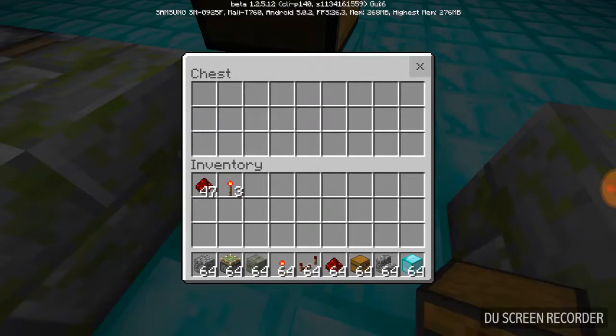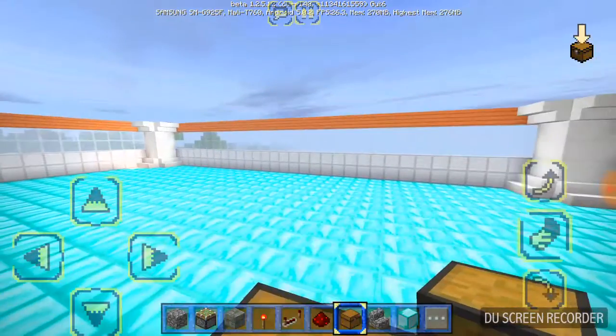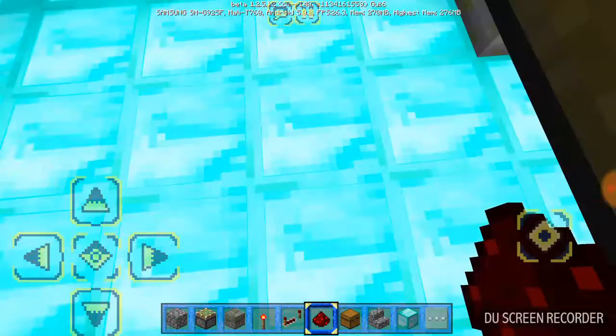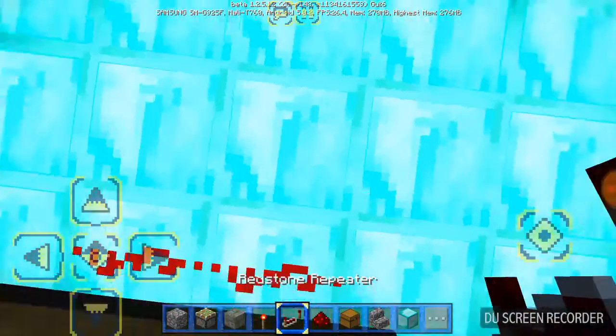Now we are going to place the chest over here — I'll just use some random blocks. This chest has to be a trap chest; it cannot be any other chest. It has to be a trap chest specifically.